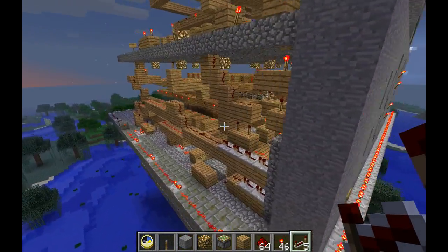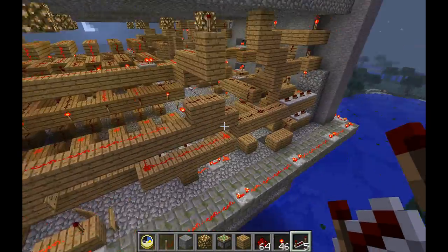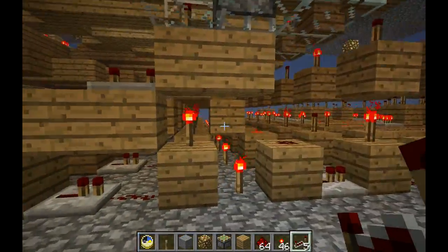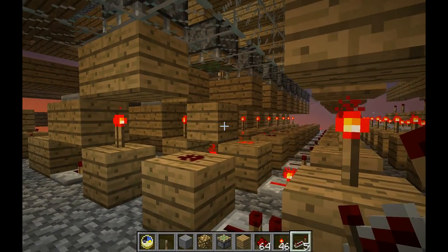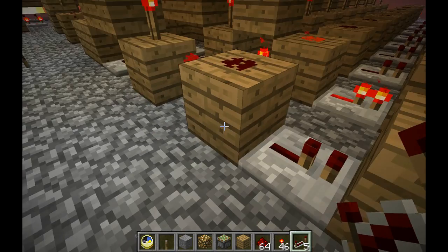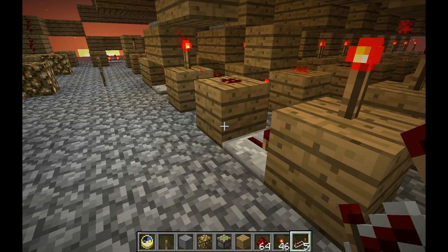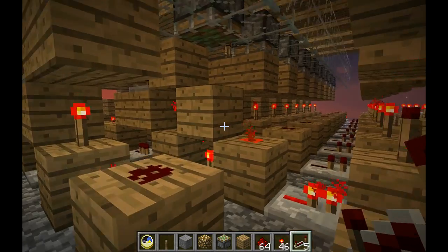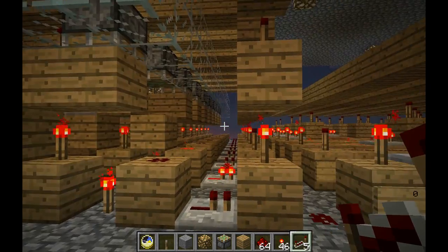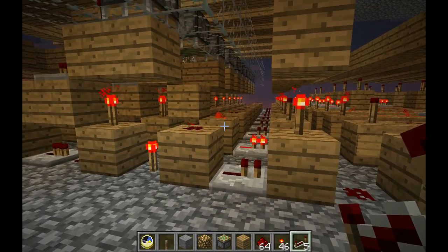How this clock works is there's basically a counter right here. You can see there's one block down here and the rest are up. If that one block is on the first row, that means one; the next row is two, three, four, five, all the way up to nine. This is the ones place of my clock.